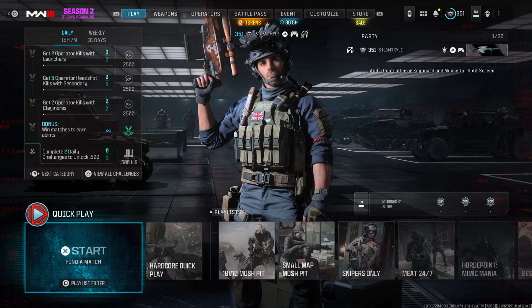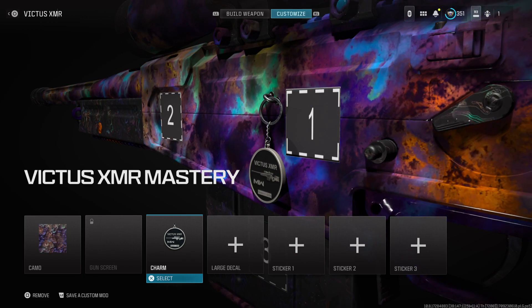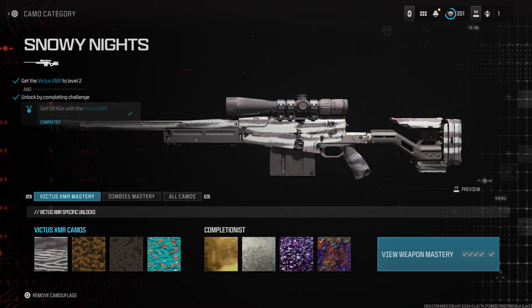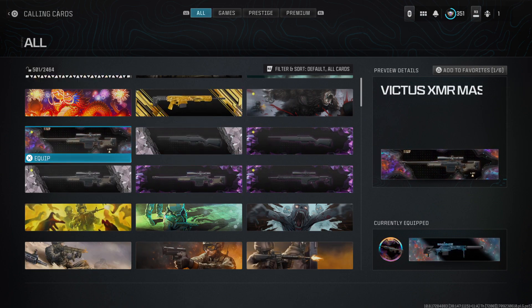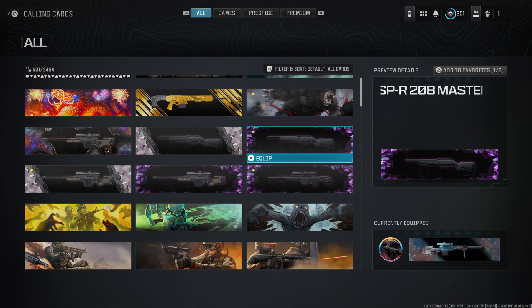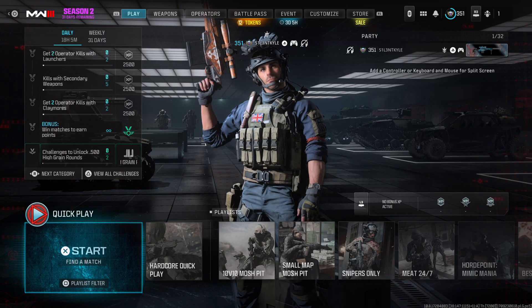Hey guys, it's Kyle again and welcome back to Modern Warfare 3. As you can see, we have mastered yet another sniper — this time it's the Victus XMR. We've done all of the kill challenges to get all of the calling cards, we've got the mastery camo, the calling cards, and now we have the charm. I'm close to getting the SPR done, so that'll probably be the next mastery sniper video.